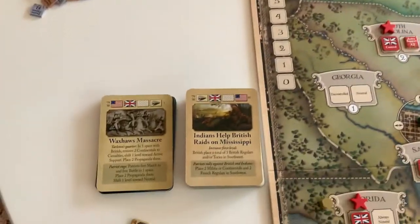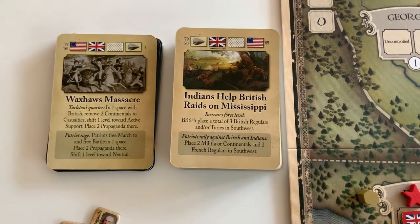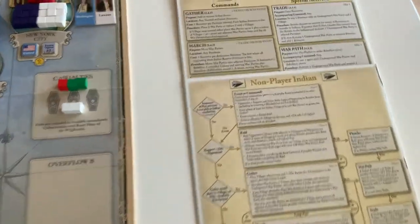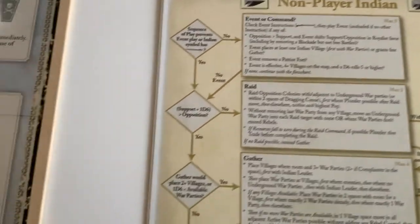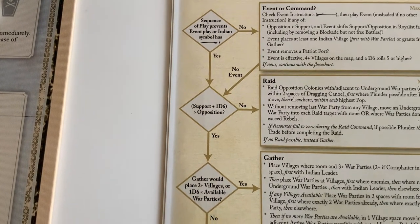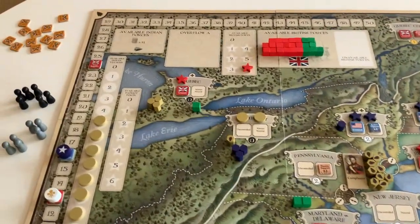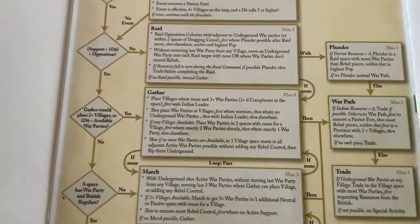The next card is 'Indians help British raids on Mississippi,' and the Indians are first eligible. Their half of the event says it increases force level — British place a total of three British regulars and/or Tories in Southwest. Indians aren't interested in doing that. The last bullet point came into effect: the event is effective and there are four more villages on the map, so they had to roll — but they rolled a four, so they're not going to take the event. Continuing with the flowchart: Support plus a D6 is greater than opposition — opposition is eight. Gather would place two or more villages — yes, it would. There's space in Quebec and New Jersey for villages with enough war parties, so the Indians are going to gather.